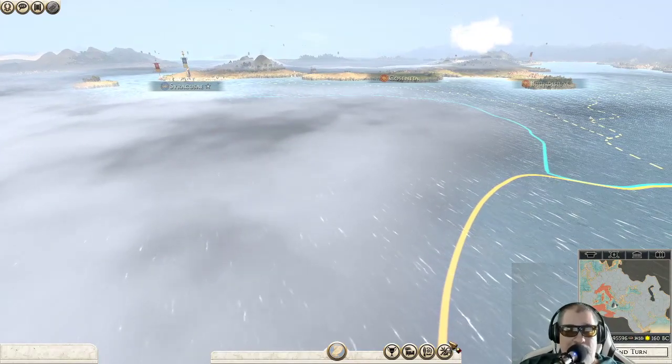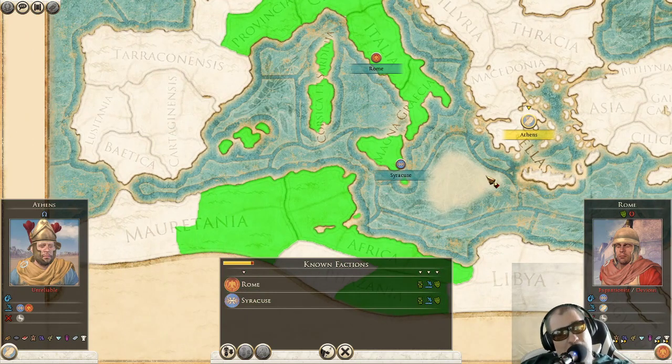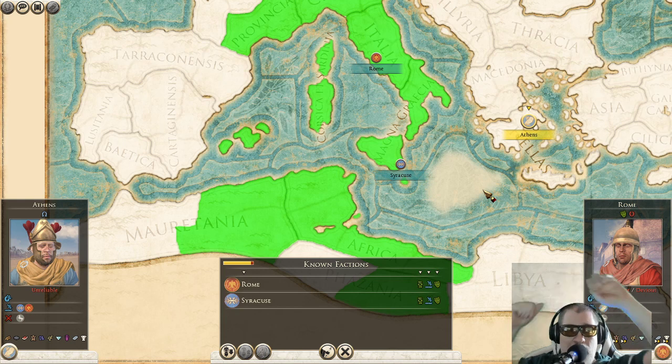We're going to end this episode right here. We can say now we have it down to three factions: Syracuse is what we will be dealing with next, and that may be a short episode. We'll see what happens — if any of my cities gets any kind of serious threats or counters from anyone, I can't imagine that they will though, being as there's no one left in the world except for me, Rome, and Syracuse. We'll see you on the next episode of FreakOat Plays Rome Total War 2 in God Mode, Athens Edition.